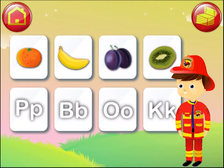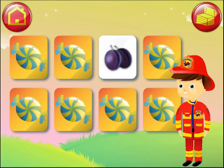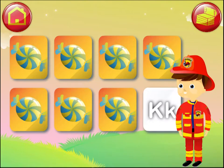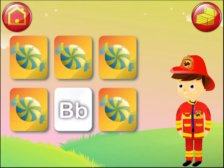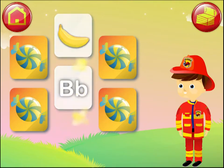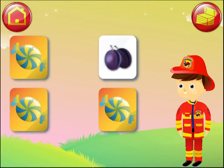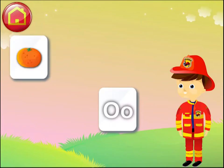Can you help Jack to match the hidden picture with the letter? Kiwi. Banana. Plum. Orange.